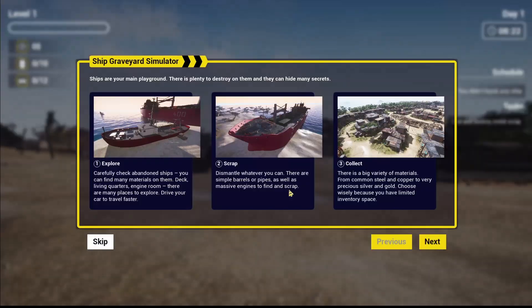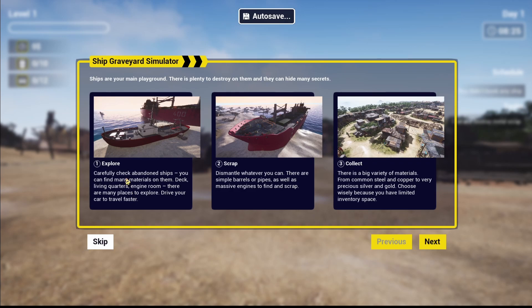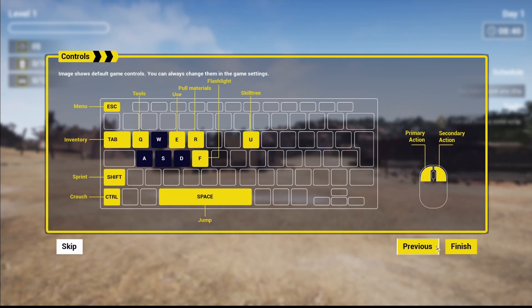Okay, tutorial tips: explore carefully, check abandoned ships — you can find materials on them on the deck, living quarters, and engine room. Drive your car to travel faster. Dismantle whatever you can — simple barrels and pipes as well as massive engines to find scrap. There's a big variety of materials from common steel and copper to precious silver and gold. Choose wisely because you have limited inventory space.